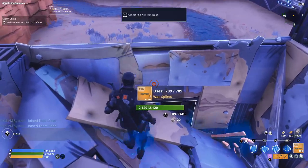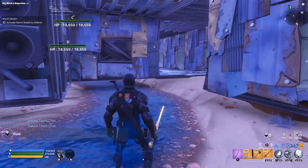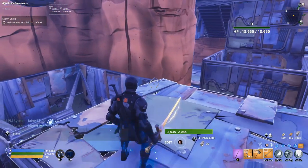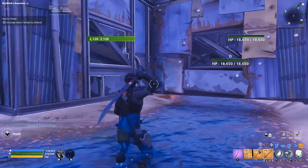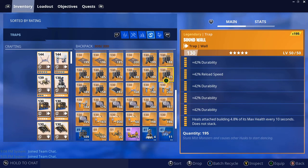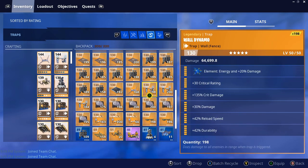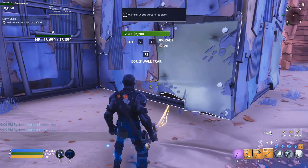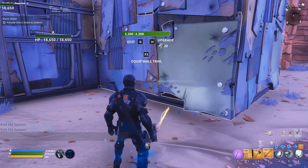We might actually run out of structures because I have all my other builds in here — I have every single amplifier built. We're going to have an all-durability blue reload sound wall here, and then a wall dynamo — this is going to be heals builds attached. Then we'll have an all-durability, two reload speed sound wall here.